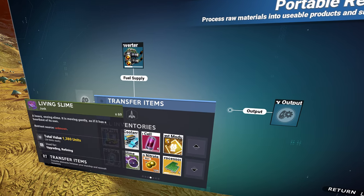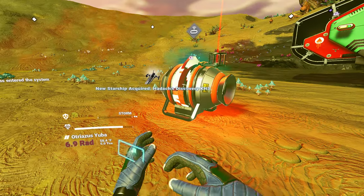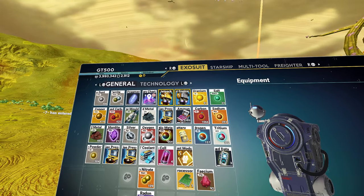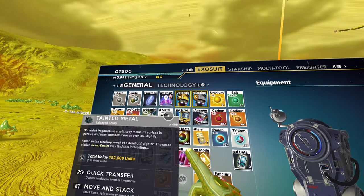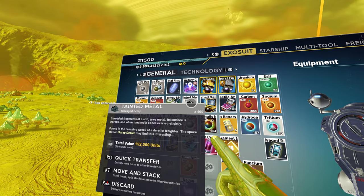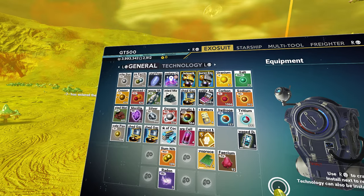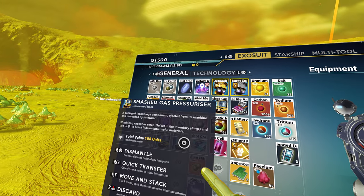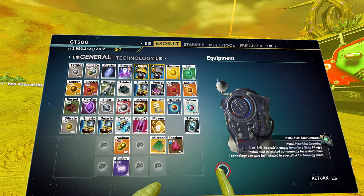Where'd that goop go? Doesn't look like there's any more goop. Didn't I have more goop? What's this — tainted metal? What do you do with that? A scrap dealer may find it interesting. Smashed gas pressurizer — it's scrap. So I can scrap this stuff.